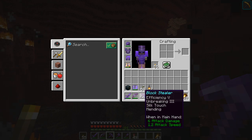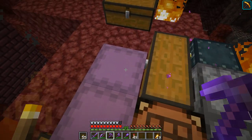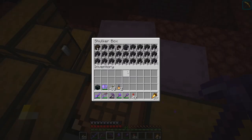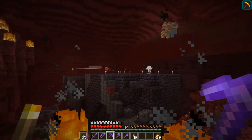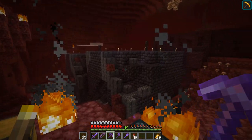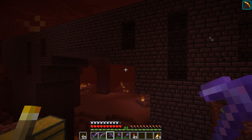My pickaxe has had enough - you can see the durability is almost down to nothing. We've hardly made a dent in this bastion remnant, but that's all right, there's plenty to come back and collect later. I've got lots of goodies in here and I've had an overflow into this chest, so we're getting a lot of these blocks pretty quickly. We haven't got many of the gilded blackstone yet, but as we get down further we'll get more of those, and we should be able to find some gold blocks scattered amongst the structure as well.